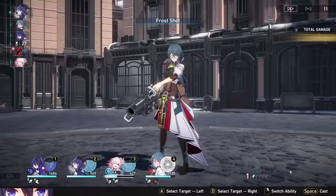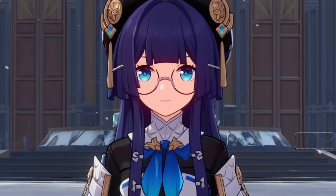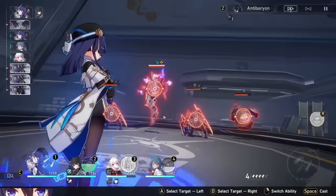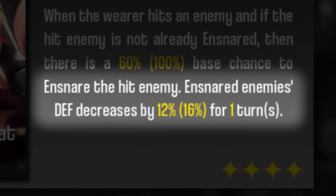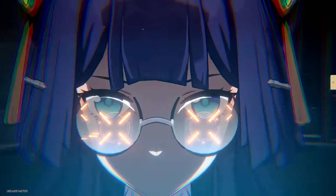If you already main this character, or you want to main this character, you've probably already read over her entire kit for fun — like she would. But maybe you'll learn something anyways, who knows. What makes Pela broken is a combination of things. She's a Nihility character, which means that she can use the Resolution Shines as Pearls of Sweat light cone to shred enemy defense. But she also has built-in defense shred in her kit.